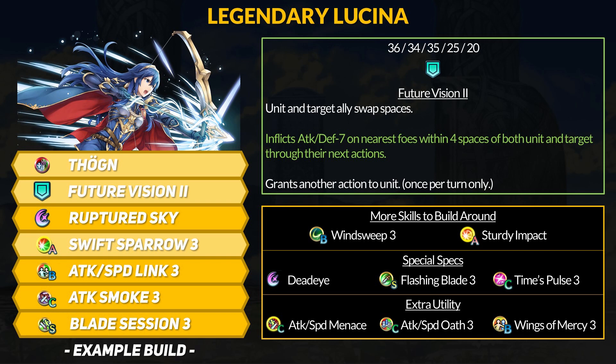In addition, Dogen gives Lucina and her ally a buff when using an assist skill — they both get a follow-up attack when you initiate. This is an extremely powerful status because free follow-ups can make any high-attack unit deadly even if they're very slow. There are many ways to counter it, but it's never a bad thing to have, and Lucina can use the follow-up herself.